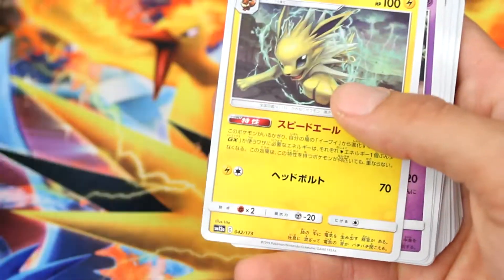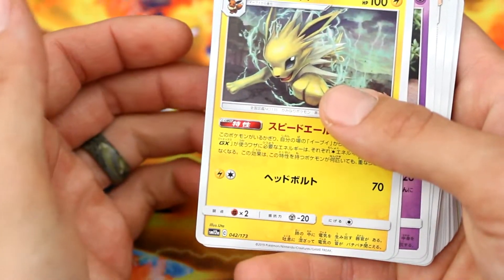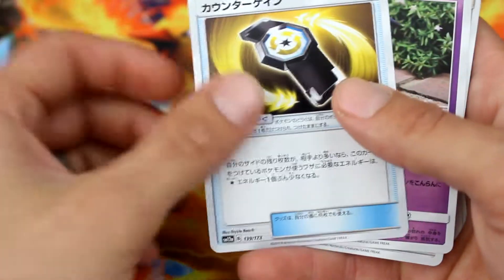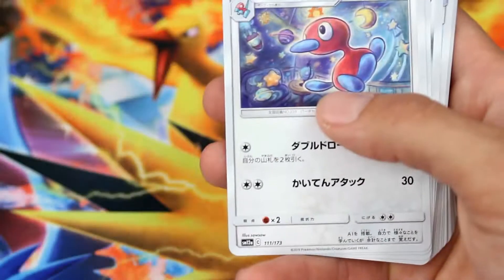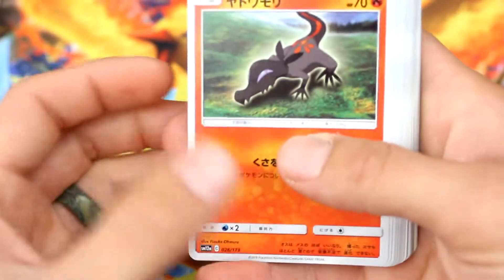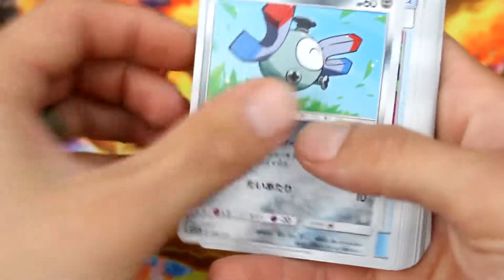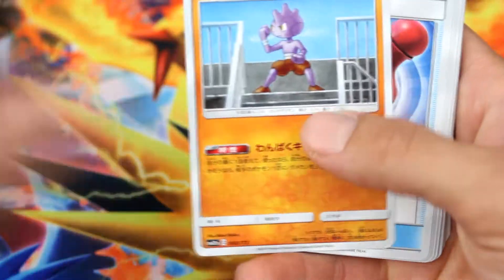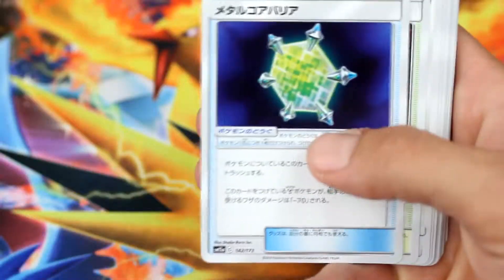There's like a 10%, maybe like a 9% chance that your box might contain the God pack, which is every single card in one pack being a secret rare or better. So you're hitting full art after full art after full art, all the cards. We did not hit that, but we did actually get some really cool stuff.